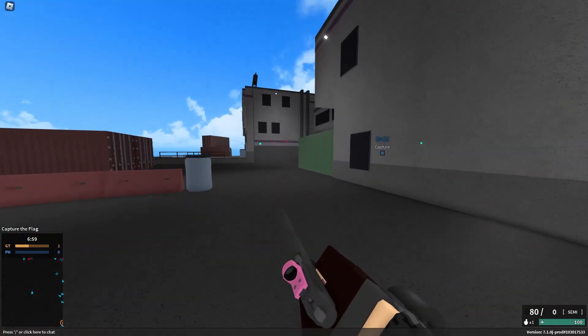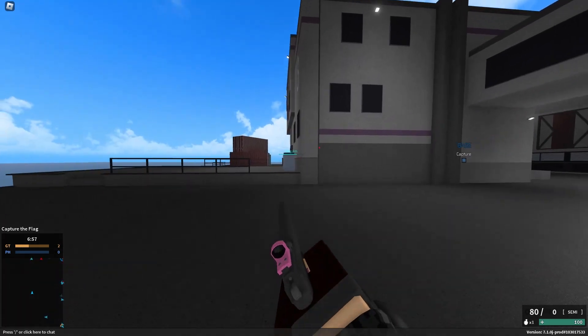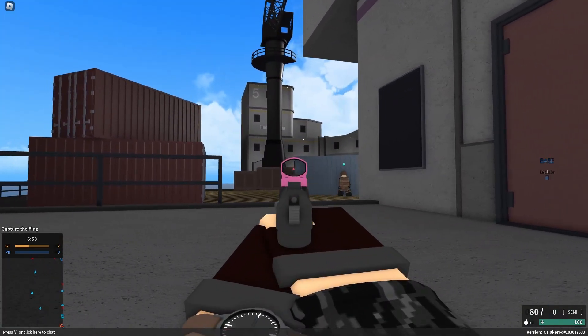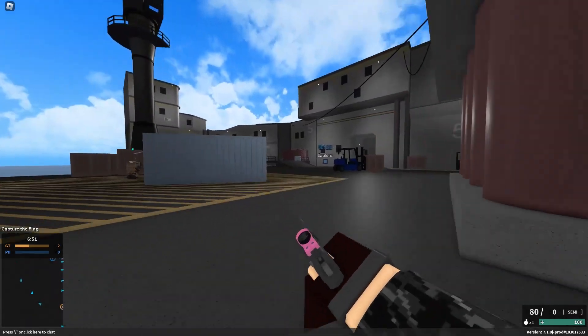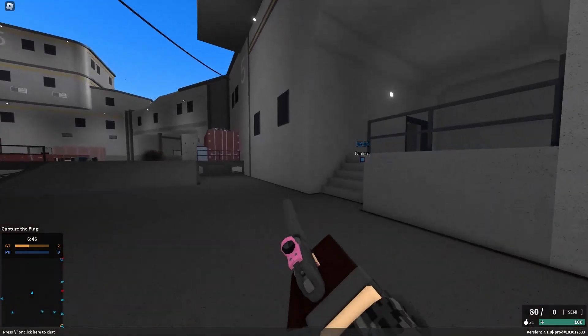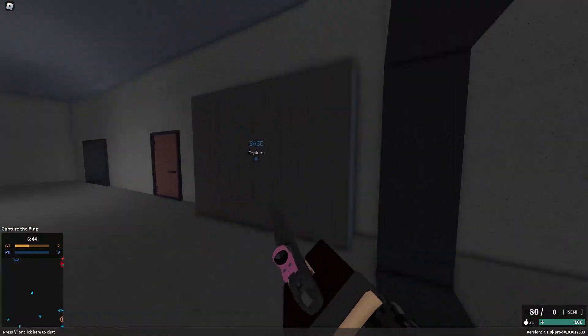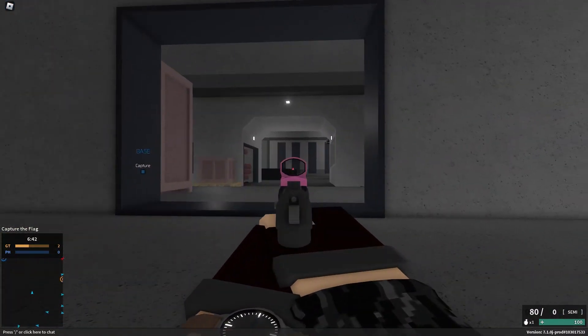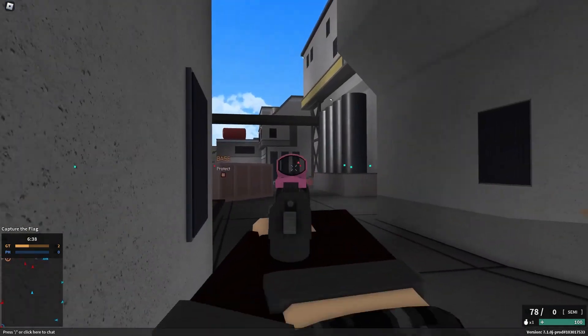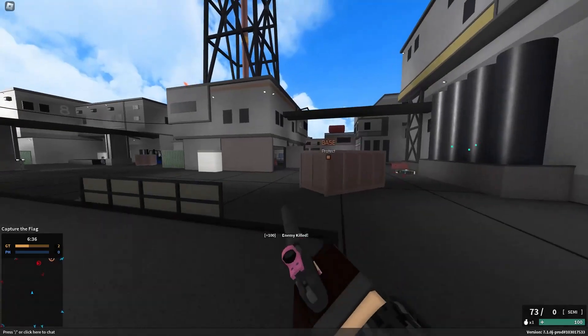Let's back up a little bit. The whole point of the low mag size pistol archetype is that it's a risky backup weapon that can kill people at close range quickly, but if you miss your shots, you gotta reload. This single attachment eliminates the greatest weakness of the archetype — it's the entire point of the archetype — and it's gone for free. It's insane.